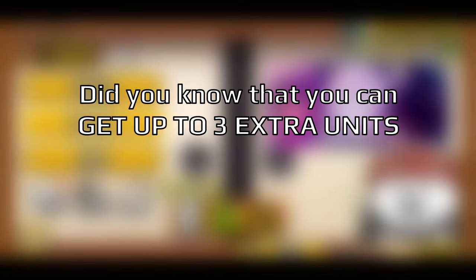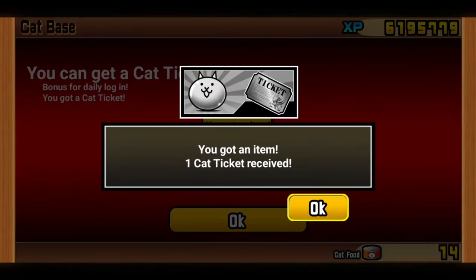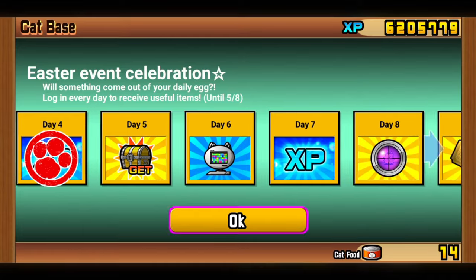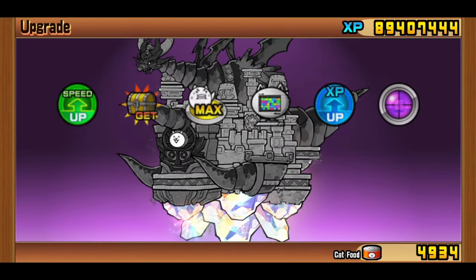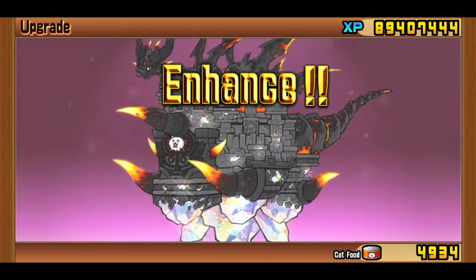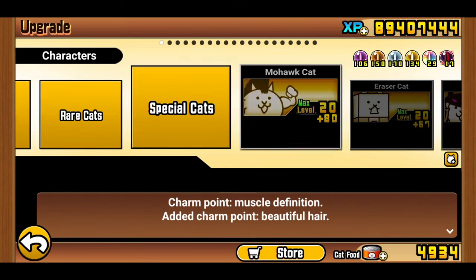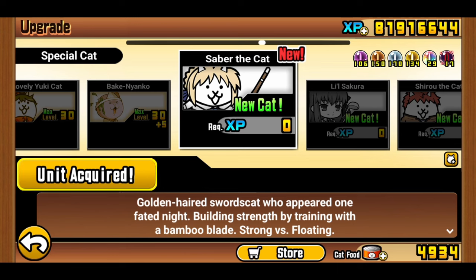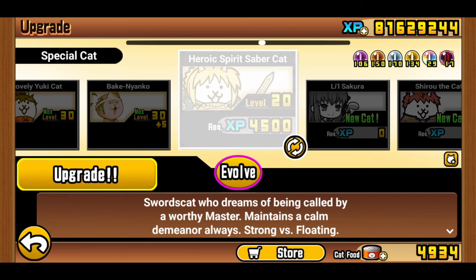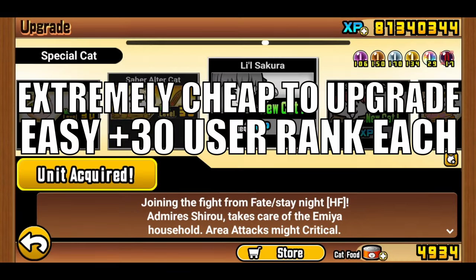Did you know that you can obtain up to 3 extra units per month by just claiming your login stamps? Despite being a gacha game, Battle Cats has a fairly generous login reward system that gives players, especially beginners, a substantial amount of reward every month. This includes rare battle items such as treasure raiders as well as normal cat tickets, and rare tickets. During collab periods, your login rewards may consist of limited-time units given exclusively through login rewards, just like the recent Fate Stay Night collaboration event. The units you get won't be super powerful, but most belong to the special cats section, which means they are extremely cheap to upgrade — so you can easily milk 30 user rank out of those benchwarmers.